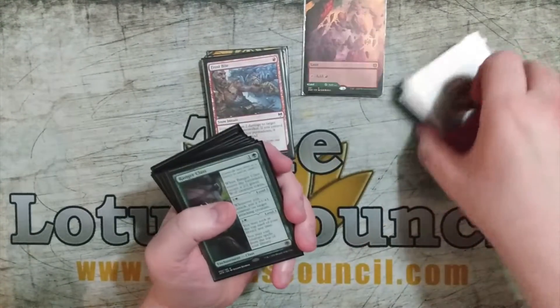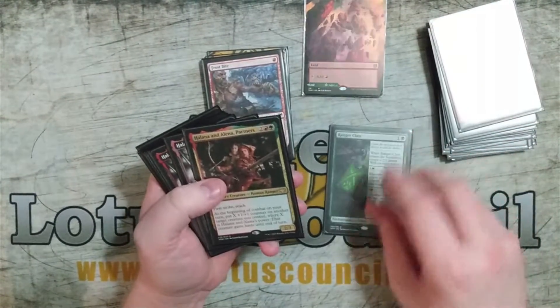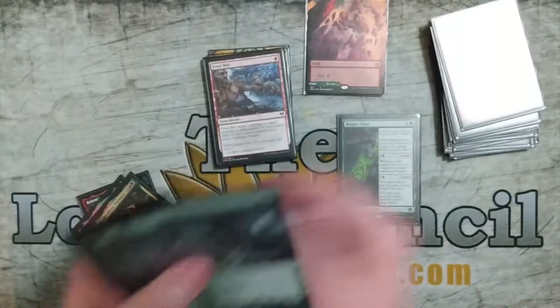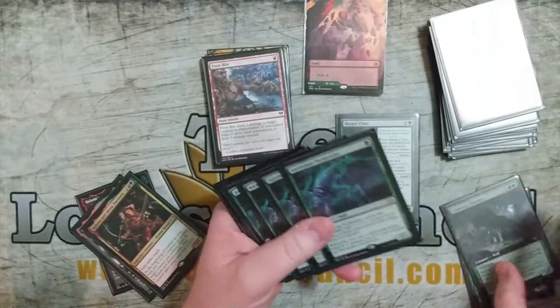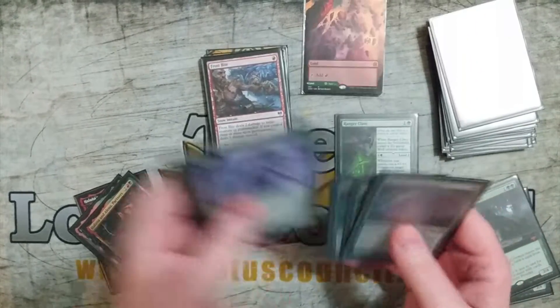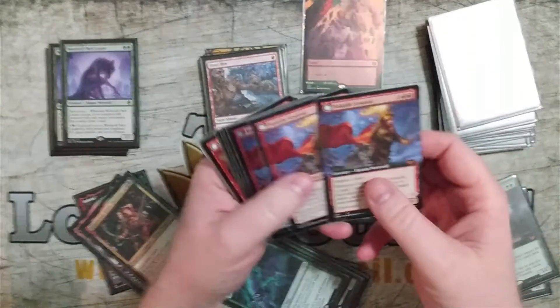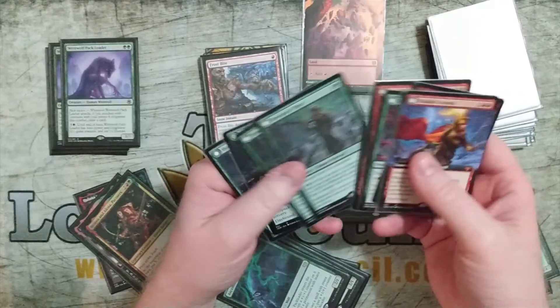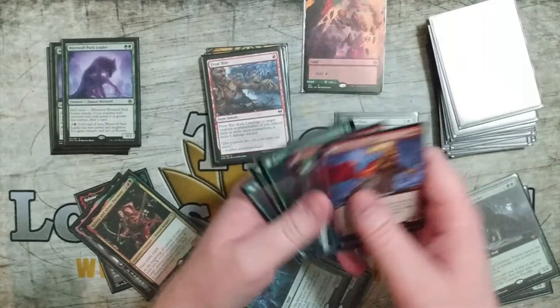Creatures and other cards: I had one Ranger Class in the main board and then three Halana and Alena Partners, two Cemetery Prowler, four Ascendant Pack Leader, four Werewolf Pack Leader, and then other cards — Volatile Arsonist, Uwenwald Oddity, Reckless Stormseeker, and four copies of Howlpack Piper.